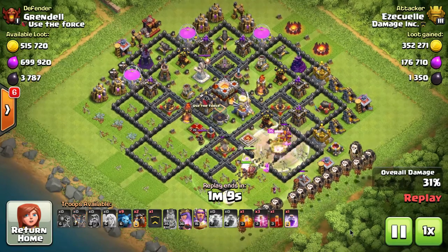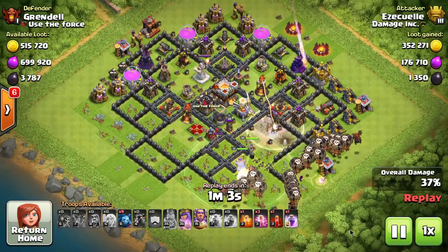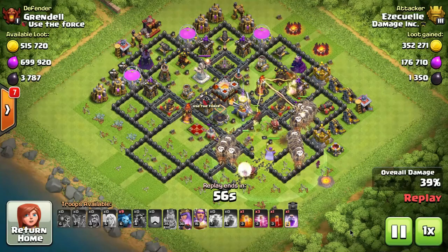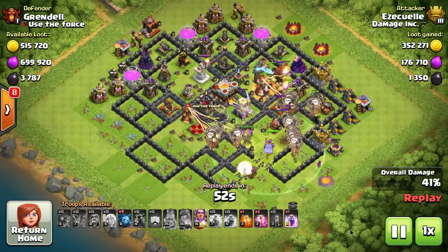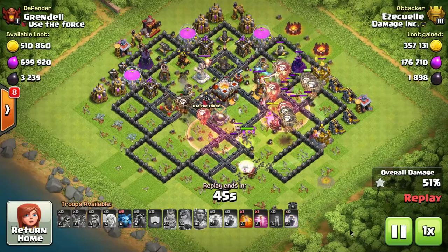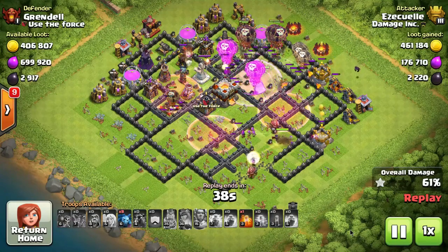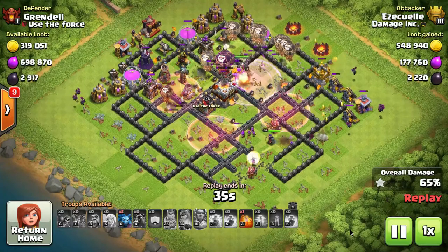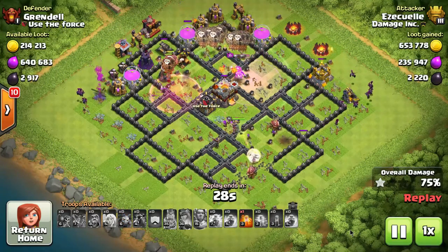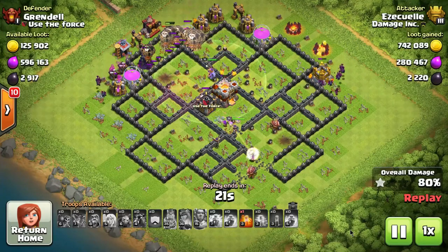If the Queen gets overloaded by three or four defenses, you can use the rage spell on the Queen and the healers, which lets you save the Queen's ability. You want to save her ability until you absolutely have to use it — once she gets locked onto by a single-target Inferno or the Eagle Artillery. If the Eagle Artillery does its full volley on her, she's going to die. Use the ability before it starts raining down on her, because if the Eagle Artillery is already locked on, it will hit her even after you activate the ability. You have to use it so it switches targets.